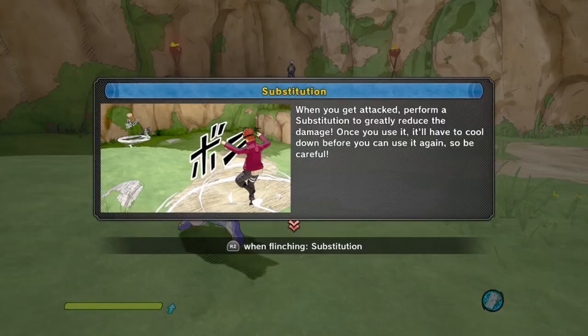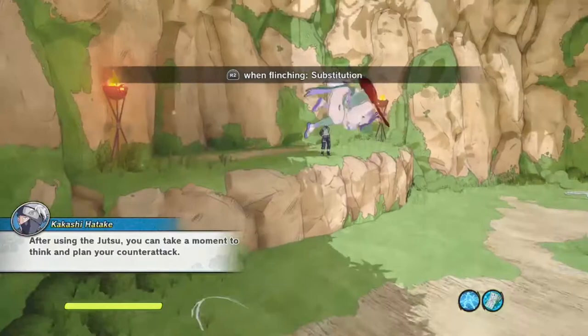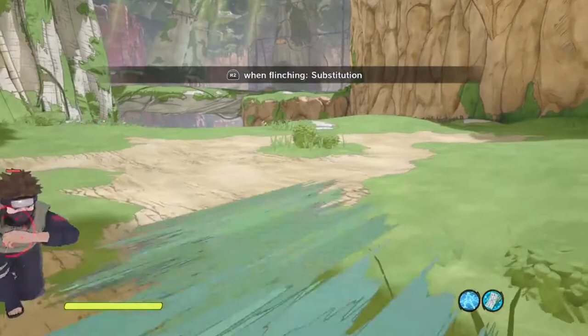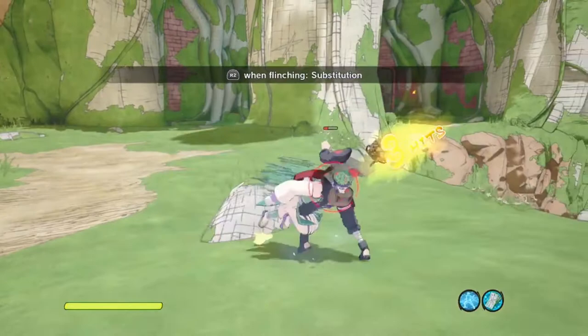When it tells you to use a substitution, don't use it as soon as you get hit by a punch, a kunai, or a move. Time it wisely — only sub when you really have to. If you have a good healer, you shouldn't have to worry about subbing so much. So many of you guys sub as soon as someone comes near you — don't use jutsus or subs right away; you can literally sidestep instead. I do this all the time — I'm a ground fighter. It's all about timing; you could literally dodge almost anything.